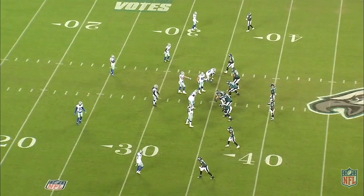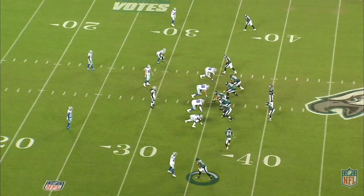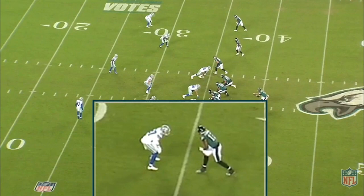Let's look at Travis Fulgham on this play. He's here at the bottom of the screen. It's second and 14. They're deep in Dallas territory, and he is in an A-plus split. What do you see here?